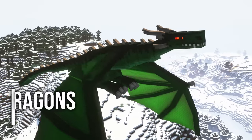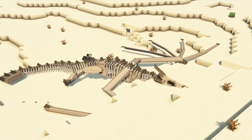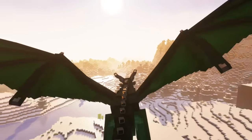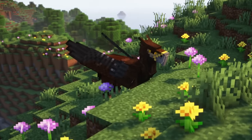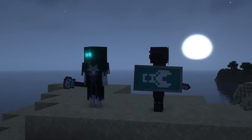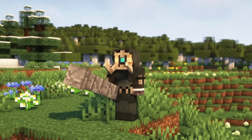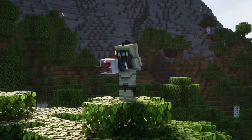Ice and Fire: Dragons might be one of the most famous Minecraft mods of all time — it has over 60 million downloads and is available in a large variety of Minecraft versions. The mod is huge and basically a whole modpack in a single mod. It will turn your Minecraft world into a fantasy adventure. The mod is focused on dragons, and will add different types of dragons that you can fight or tame. You can ride these dragons, let them spit fire, or just fly around with them. But the developers didn't stop here — the mod also adds a bunch of fantasy creatures to the game.